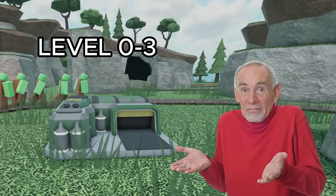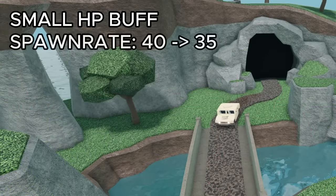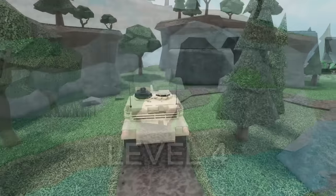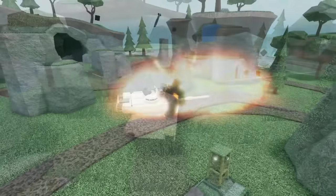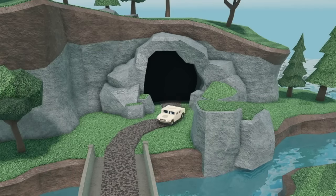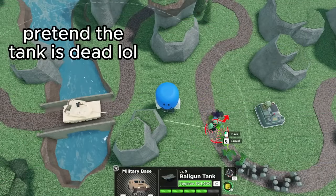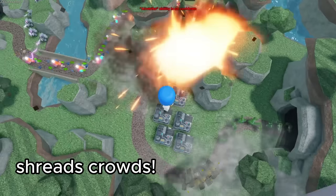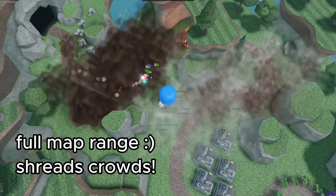The levels 0 to 3 didn't receive that big of a buff, getting a slight health increase and a 5 second spawn rate decrease. But things get a lot better after level 4. Not only did the tank itself get much stronger, the airstrike ability is a huge help. Since the military base can be a little inconsistent as you're forced to wait for it to spawn in, I'd recommend saving the ability and using it as a safeguard if an enemy is about to leak. This ability is fantastic against crowds of enemies, and it's super helpful that it can be used at any point in the map.